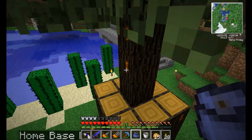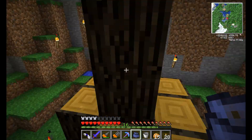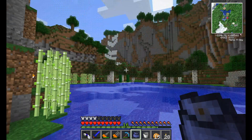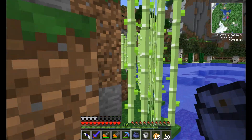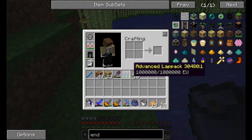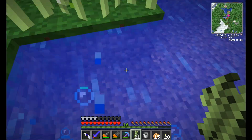Out here we have our classic rubber tree started — still needs one more piece before we can finish off the leaves. We've got cactus all over the place so we can start getting it down, and we're going to start needing to harvest this stuff a little bit more regularly.